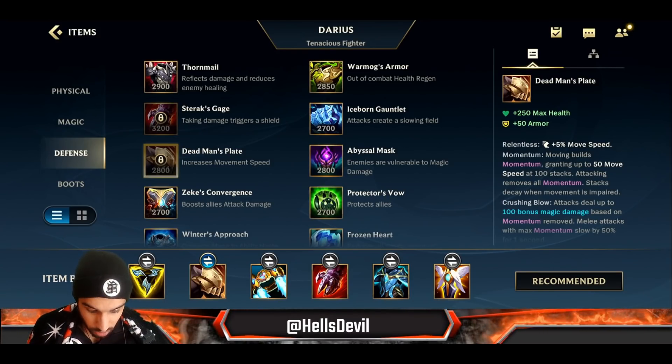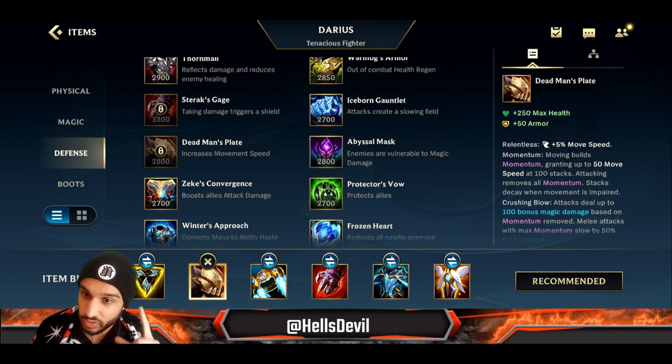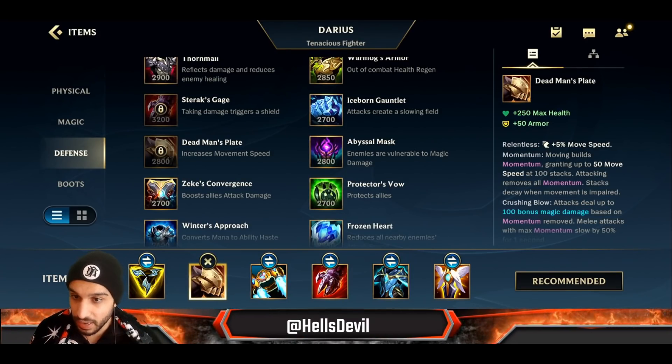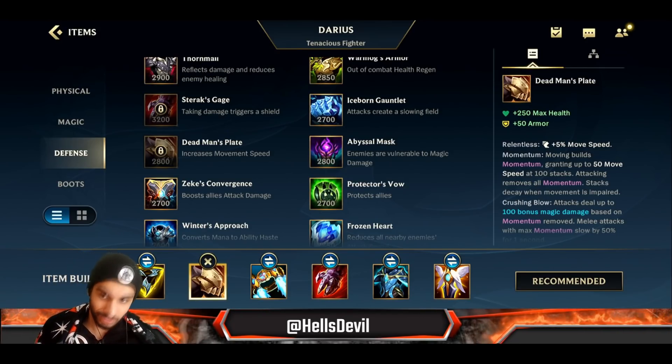Otherwise, go Trinity Force and then Dead Man's Plate. The same goes for the Black Cleaver build — you can actually delay your Black Cleaver, get Hex Drinker first, then get Black Cleaver, and then the same story from there.